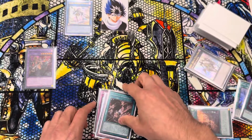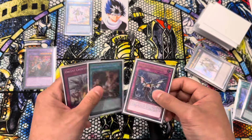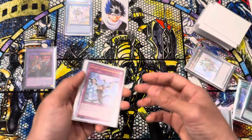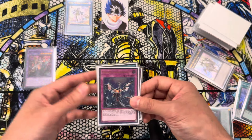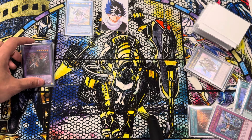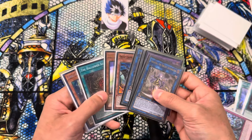I guess the next videos we're going to do are just test hands — we'll shuffle up the deck, draw five cards, and see what we get. But two more combos for y'all, hope you liked it. They pretty much end on the same board — now you just know the lines to get there. Your end board can always just be Sylvia with Crescendo. But let's do one more, actually — Bystials are starting to become more popular because Malice is going to be around.